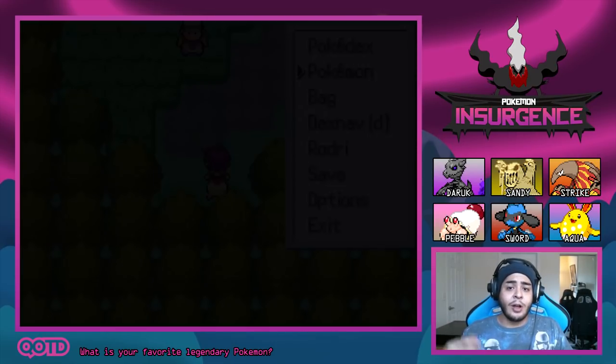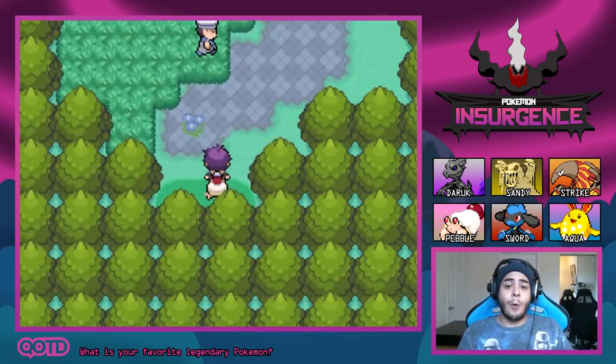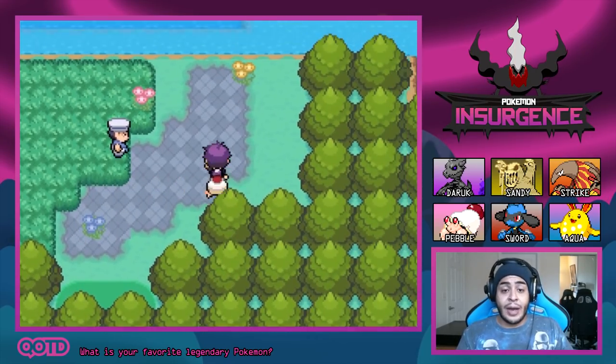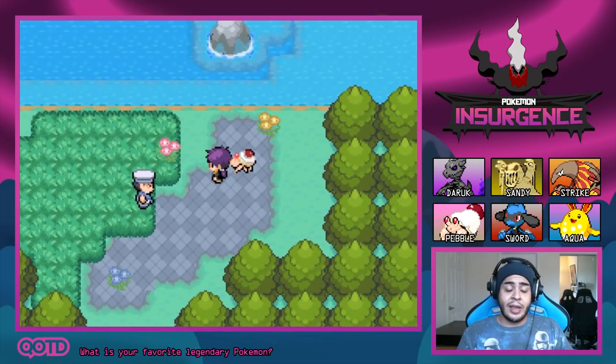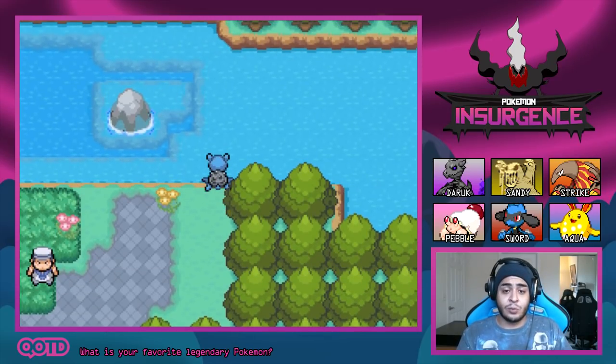We're going to go back to Route 4. I've also trained up our Pokemon. Pebbles is at level 30, Strike at 31, Sword at 30, the Rook at 31, Sandy's at 30, and Aqua is at level 36. So our Pokemon are looking quite strong. If you guys are looking for a place to train, train right here where our buddy the Sailor is — there's a bunch of Pokemon there you can get some big XP from as well.